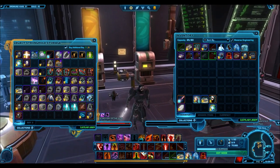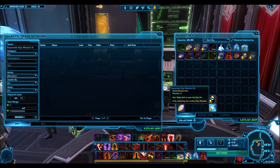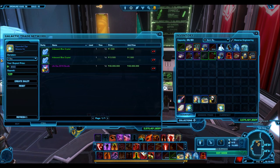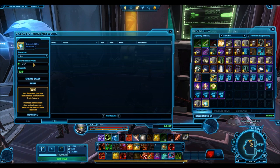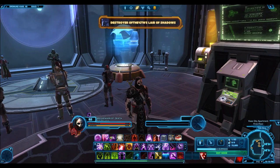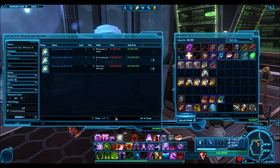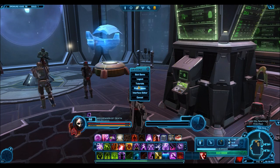Tip number two: if you have more than one of the same item and there aren't many sales on the GTN, you can play a little trick. Using Dye module kits as an example, I'll put one kit up for 20 million credits on one character, another for 19 million on a second character, and then the last one for 3 million on a third. It seems like I'm offering an amazing deal — undercutting by 16 million — but no one knows it's just me on three different characters. This results in a faster sale, and I'm actually selling it for 1 million higher than I normally would.